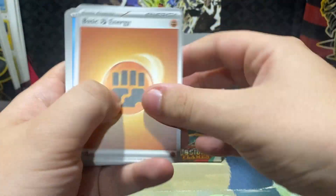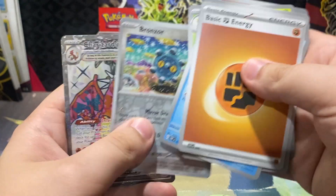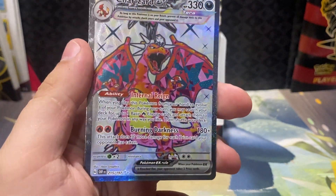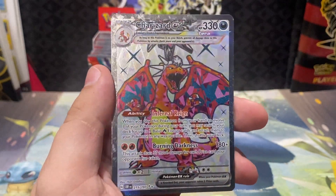Halfway through the box in just about eight minutes — not bad. Charizard EX! That's the double rare — wait, no. That's not double rare, that's the ultra rare Charizard EX.